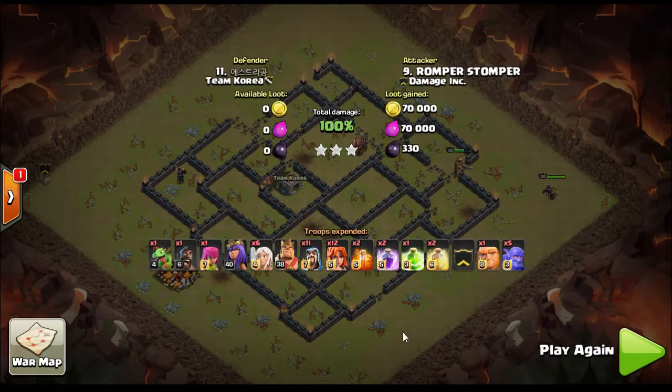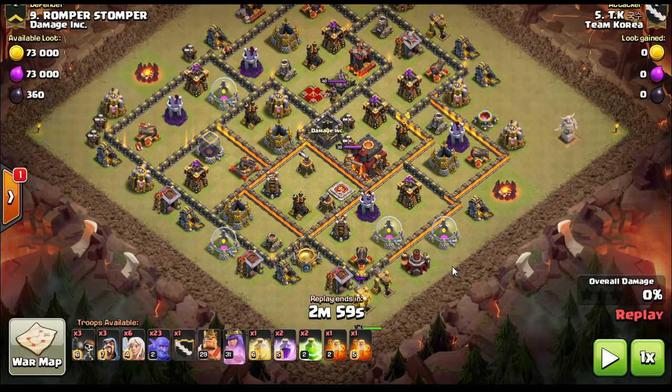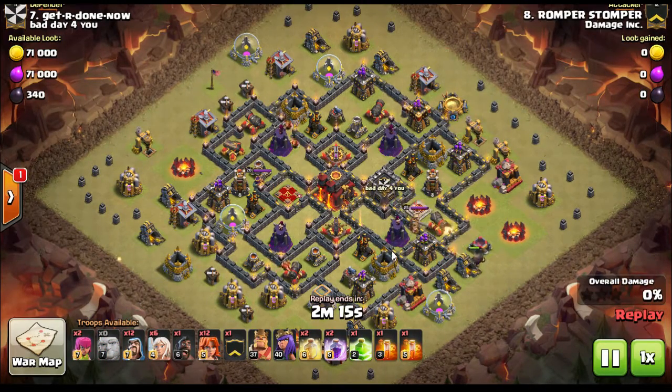A 0.5 is any town hall where the offense is going to be one town hall level ahead of the defense. In this case, Romper's base right here — he's a 9.5. He has a town hall 10, level 40 heroes, and maxed-out walls. He's almost got a maxed town hall 10 defenses except he has no inferno towers. What that does is keeps his base weight down a bit, so he's sitting in with the top town hall 9s. With his troops he can three-star any town hall 9 and compete with any town hall 10.